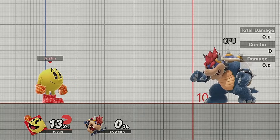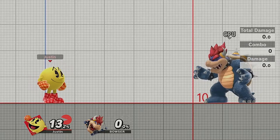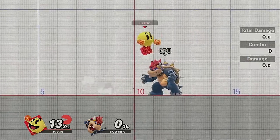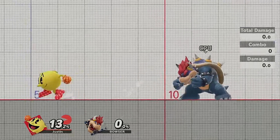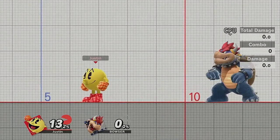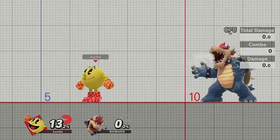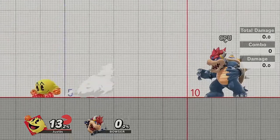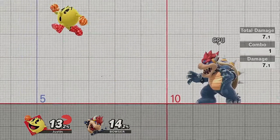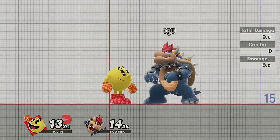I highly recommend using back air when setting up hydrant a lot — especially when you have fruit, like back air then immediately reverse a fruit to get the hydrant going. Also, back air on ledge can kill at late percents. It does linger for a while, but you can't really cancel it as well as nair, which landing cancels really well.